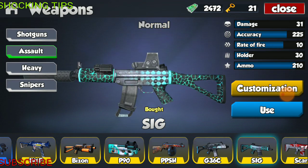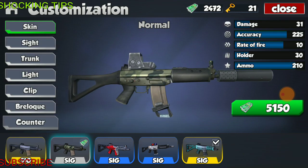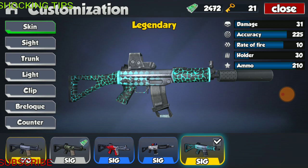Next we have the Sig, one of my favorite mid-tier weapons — it has really nice accuracy. This weapon has specs of 31 damage, accuracy of 225, fire rate of 10, holder of 30 rounds, and total ammo of 210. This weapon has four skins: a camo, a red and black skin, a cop skin, and finally a lava-looking skin — it looks like lava rock with blue flames underneath.